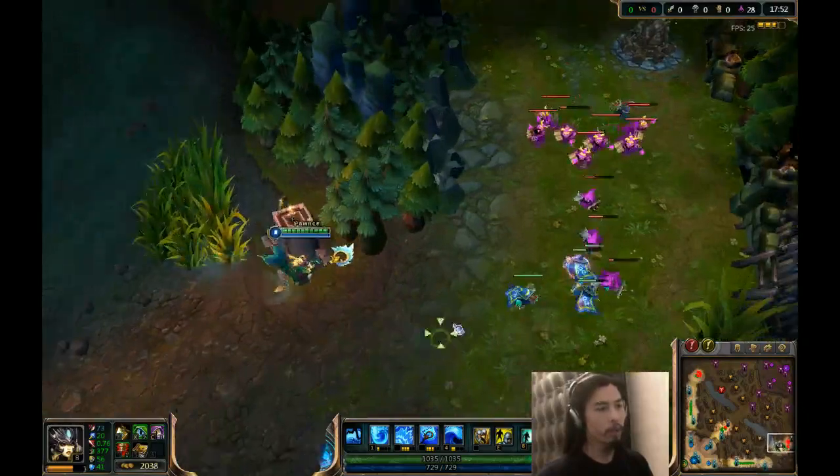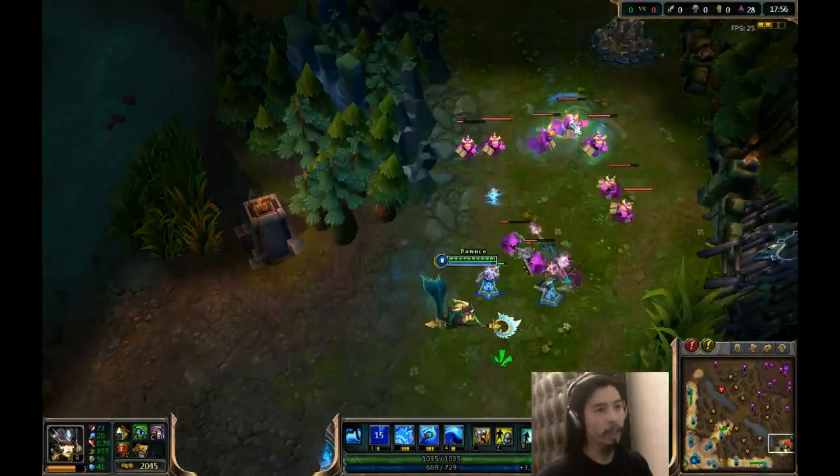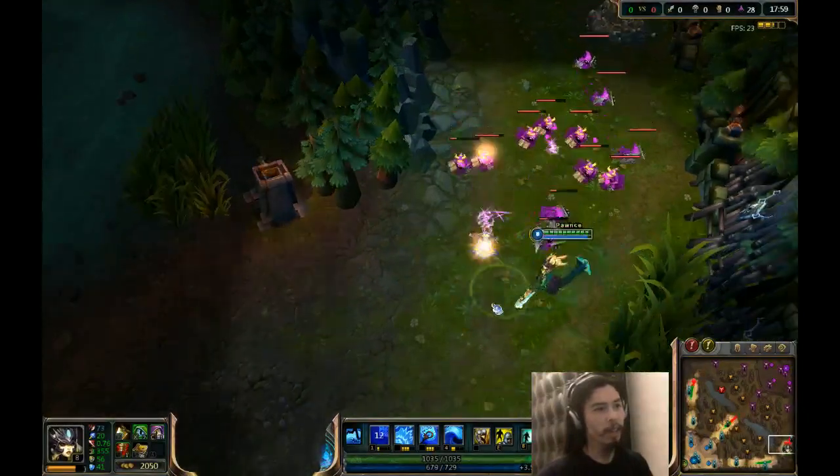So I will use the abilities now. First, let's start with the Q, the bubble thing. It goes like that — it hits those, they float up into the air, and then they drop.